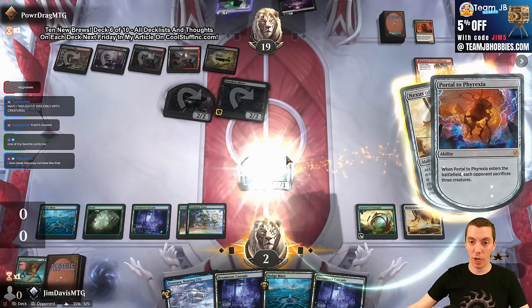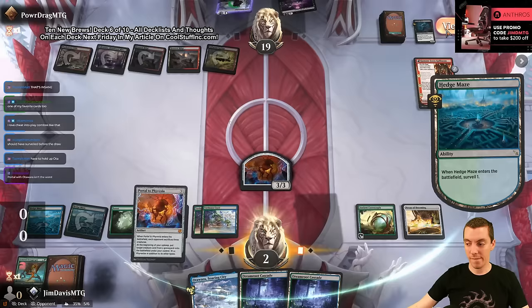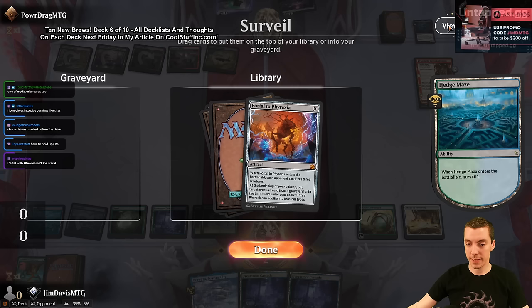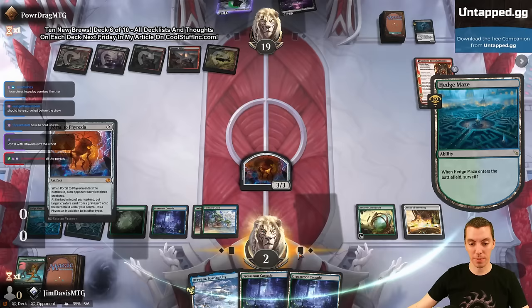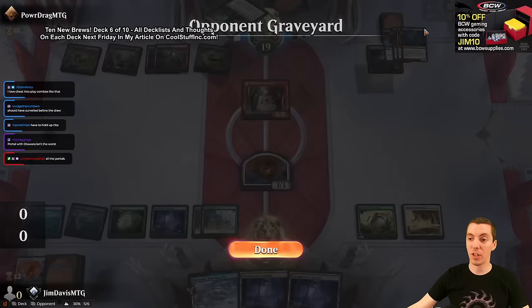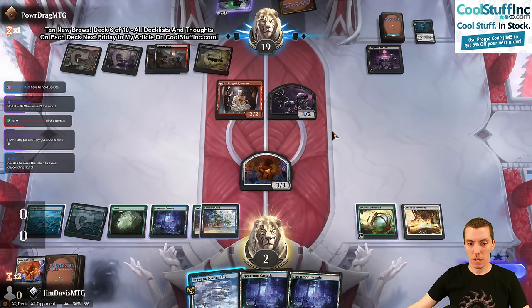We hedge with another Portal. I want to jump this and just try to find a colored spell to gain some life. Now we have Odowara to bounce the token off the Corpses of the Lost and we can block the 2/2. But again they have a lot of chip shot damage. Tiny Bones joins up and it's looking bad. If they descend, is that bad for us? I think it's fine.